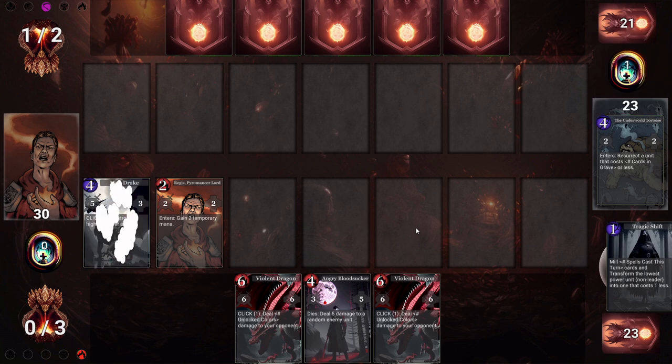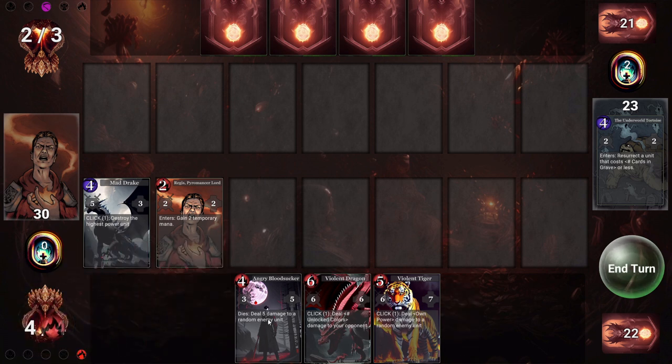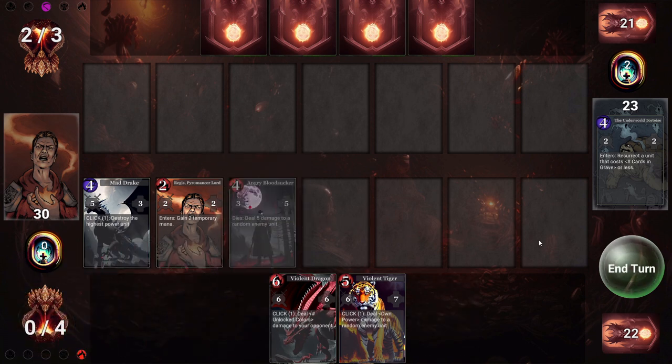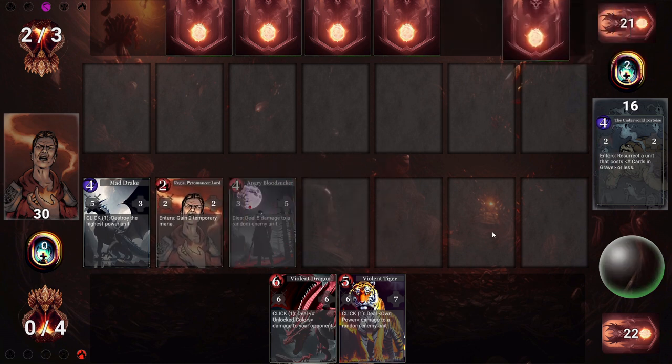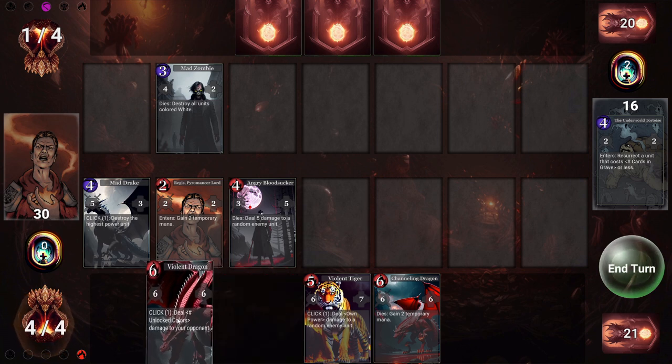Our opponent plays a spell to transform it, and this definitely isn't one that we want to click on as it'll just destroy itself. We'll keep building up our board and pass back. Combat happens automatically at the end of your turn. Units will attack from left to right. Any units controlled by your opponent attack directly if nothing is left.